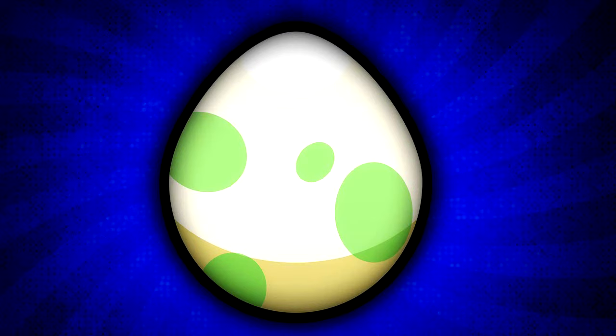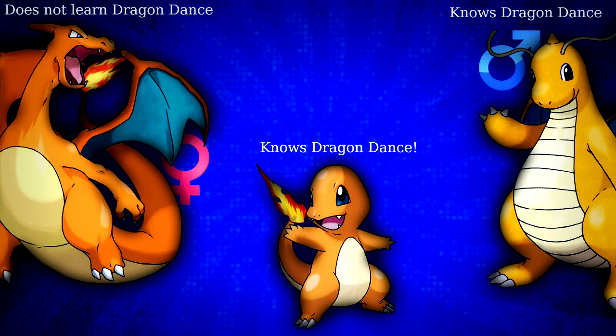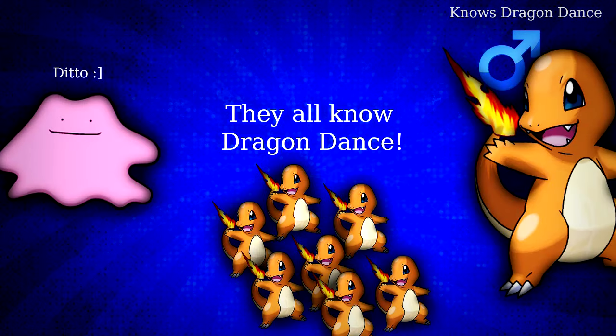Egg moves are exclusive moves which a pokemon can learn only if it's bred with a specific pokemon from its egg group. For example, if you breed your Charizard with a Dragonite who knows Dragon Dance, you'll get a Charmander from the egg that knows Dragon Dance. As of Pokemon X and Y, even males can pass down egg moves. So once you have your Charmander who knows Dragon Dance, you can breed it with a Ditto, and every Charmander you get from the egg will know Dragon Dance — you don't need that Dragonite anymore. This is how you learn and pass down egg moves.